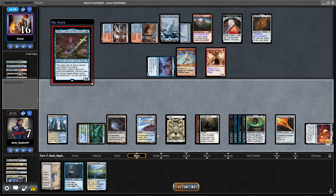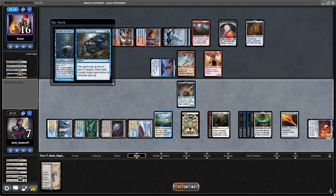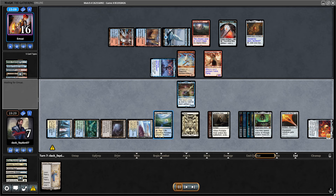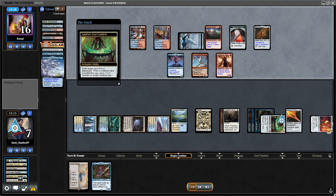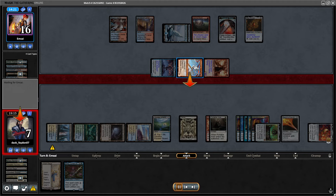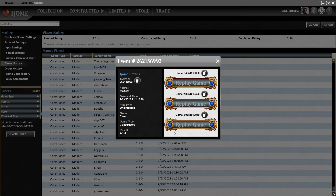I go for Emry here, play Grand Architect. If I resolve my Thopter Foundry I would now have infinite combo — making my Emry into Grand Architect and just making infinite Thopters. I didn't have many options. Opponent has Otawara to bounce my Emry and get lethal with the Ring on my upkeep. That's it. Let's check out game 3.